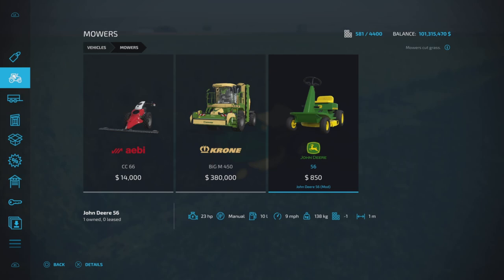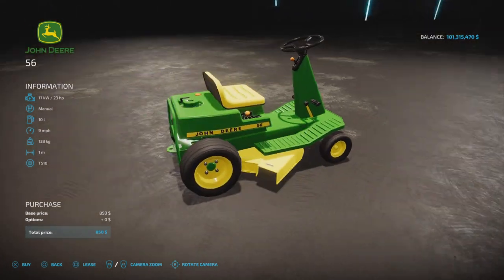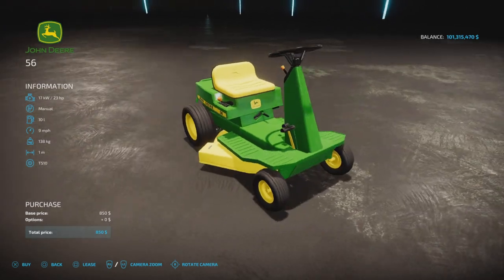It's 850 bucks in-game, which sounds like a pretty good deal. It has 23 horsepower, manual transmission, nine miles per hour working speed and top speed, and a one-meter working width. It's pretty simply just a straight-up mower.